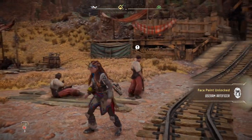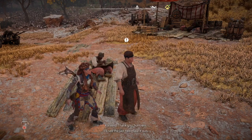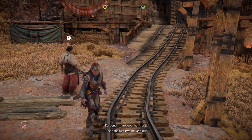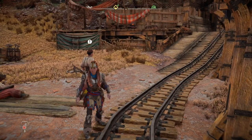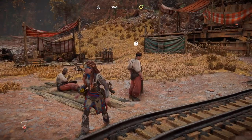Face paint unlocked — Oseram Artificer. He's got an exclamation mark over his head. Thank you, Huntress. But it just says thank you. I'll see the last two make it out. I feel like an exclamation mark should mean there's something he needs, but he doesn't have anything.